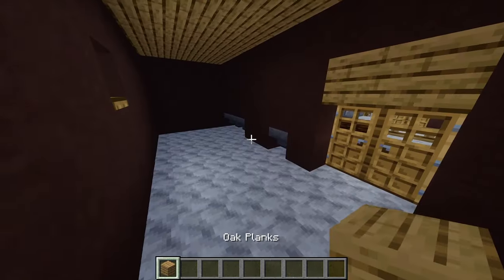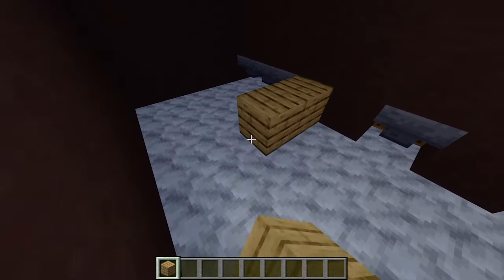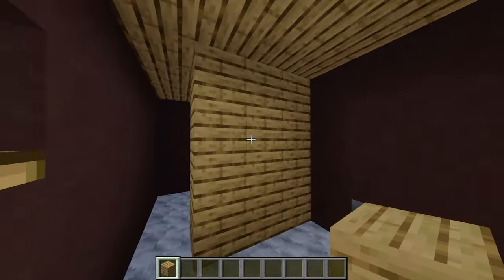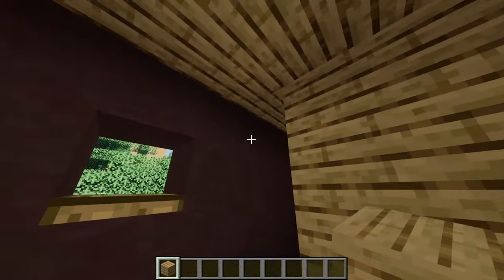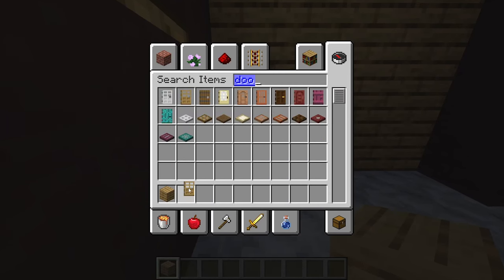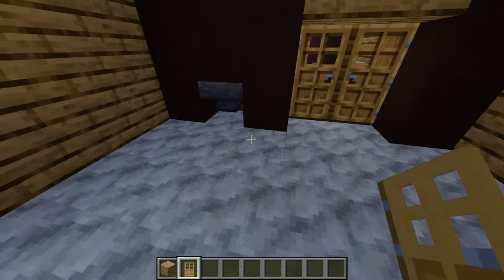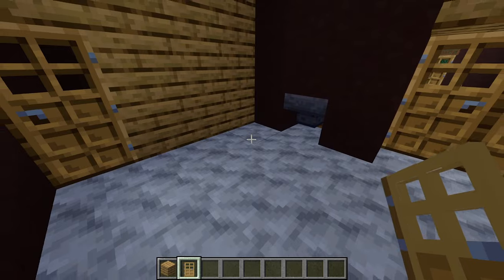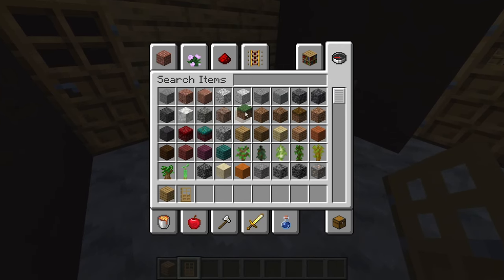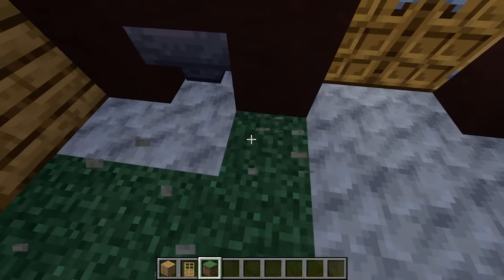With some oak planks, build across three blocks going all the way up to the top, then build another two going down. In this little gap, add an oak door. This section is going to be where our famous cow will be, supplying all the milk. Grab some grass blocks and make a three-by-three square patch.